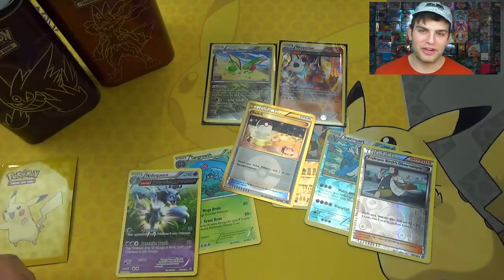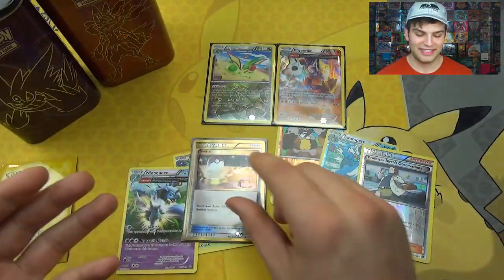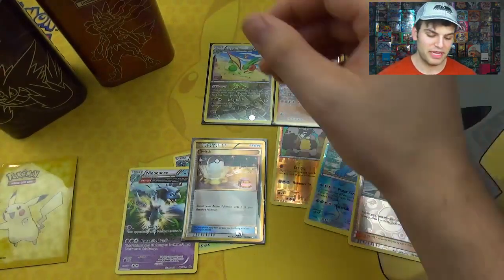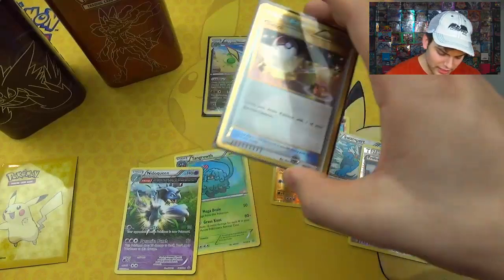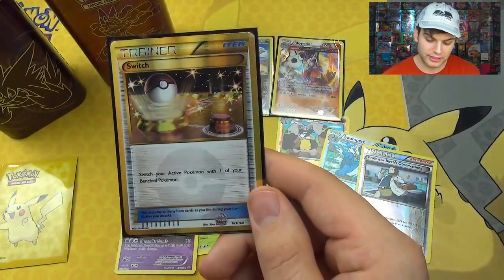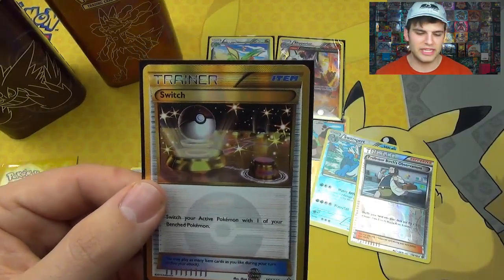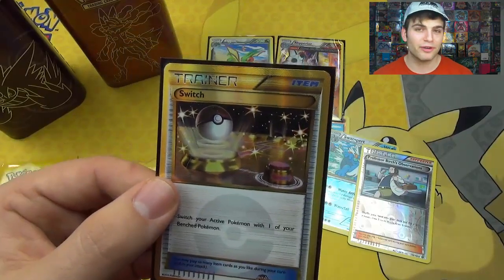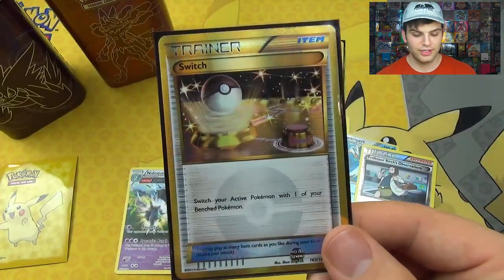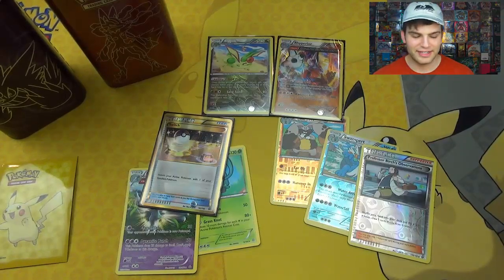That was out of the Gengar and Lucario tin — you guys gotta go buy these up right now. Because I just pulled a Secret Rare out of two packs in my Gengar tin. In the Lucario tin we got two Holo Rares, and in the Gengar tin we got a Secret Rare Switch. Switch lets you switch your active Pokemon with one or more bench Pokemon so you don't pay the retreat cost. Amazing. This is the card I wanted from this set — my favorite Secret Rare. I've opened so many packs: Tins, Primal Groudon Kyogre Tins, Elite Trainers — and now these Elite Trainer Deck Shields.